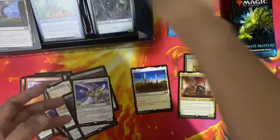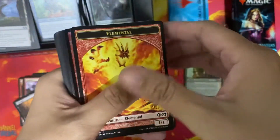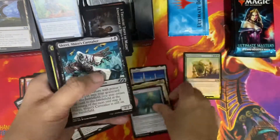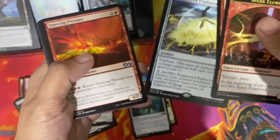We have Neheb the Eternal. Faithless Looting. Mana Vault — yay! I wanted to get this. I've opened not that many boxes but I opened packs of Ultimate Masters and I never got a Mana Vault, so this is the very first time I'm getting one since it came out two or three years ago. Engineered Explosives.